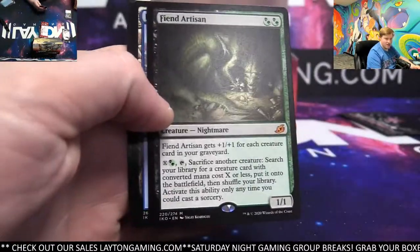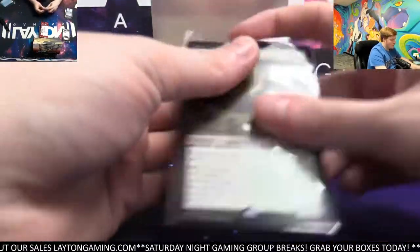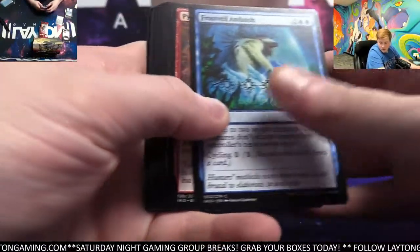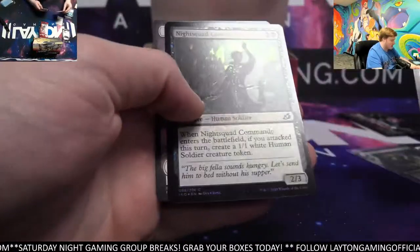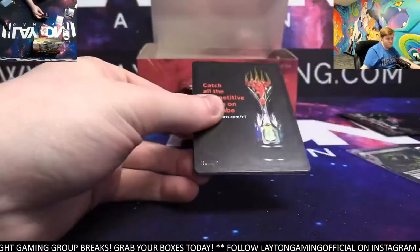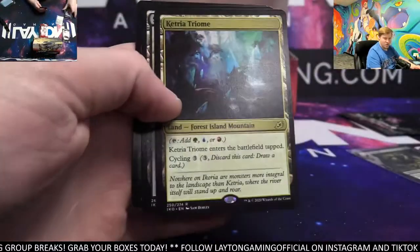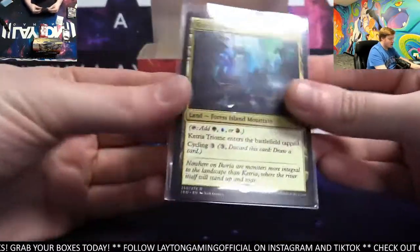Starting it out with the Fiend Artisan — nice mythic. There you go, Josh. Good start. Lutery the Spellchaser, very nice. Knight Squad Commando Foil, very cool. Catria Triumph — nice card. Swamp. Good to get the Triumphs. Good start, Josh H.